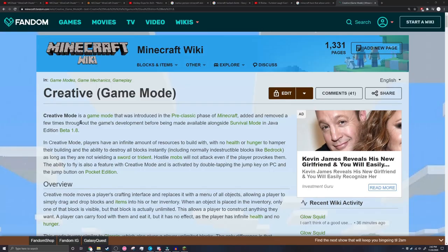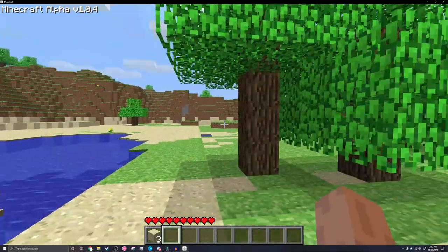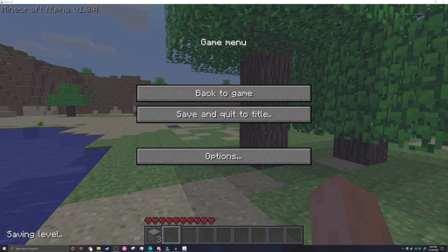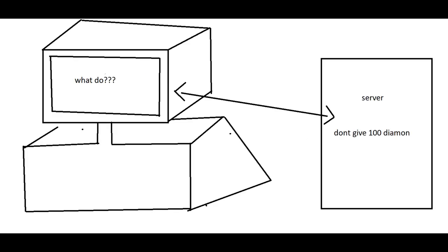because creative mode at the time didn't exist. So at the time, the select few who used hack clients mostly used it as a substitution for creative mode, because at the time there was no creative mode. And maybe some people noticed that you could use these on servers — and I'm fairly certain you could — because at the time, all the code was basically run on your own computer, instead of server-side like it is today.